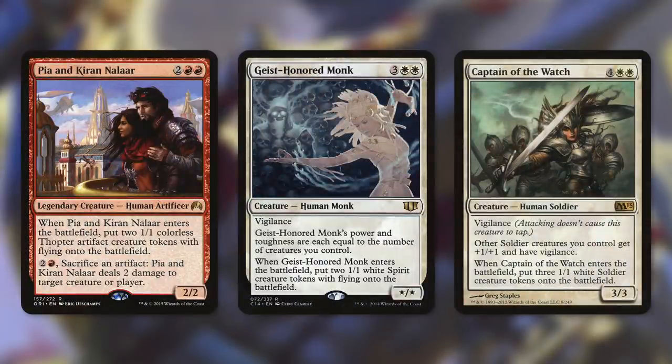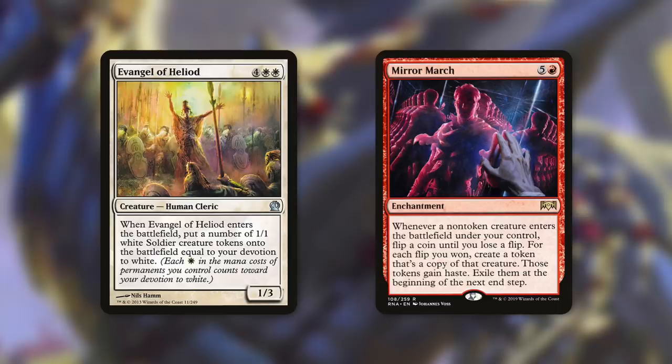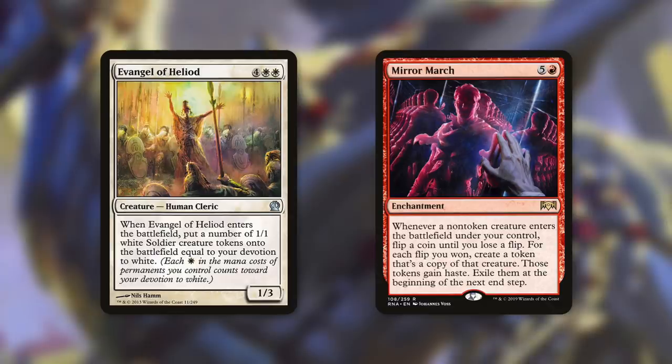Next up, there's Peanut Kir Nilar, which when it comes into play, puts two 1/1 colored thopter artifact creature tokens with flying onto the battlefield. On top of that, we can pay two and a red to sacrifice an artifact to ping a creature or player for two. And then Geist-Honored Monk is a star/star vigilance human monk with power and toughness equal to the number of creatures we control — when it comes into play, we get two 1/1 white spirit creature tokens with flying. Next up, there's Captain of the Watch, a 3/3 human soldier with vigilance that gives other soldier creatures we control +1/+1 and vigilance. When it comes into play, we get three 1/1 white soldier creature tokens. A human that can make us even more tokens is Evangel of Heliod — when it comes into play, we get a number of 1/1 white soldier creature tokens equal to our devotion to white. And a card that really helps with these ETBs is Mirror March — it's an enchantment for five and a red that says whenever a non-token creature enters the battlefield under your control, flip a coin until you lose a flip; for each flip you won, create a token copy of that creature. Those tokens gain haste and are exiled at the beginning of the end step.